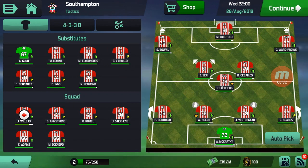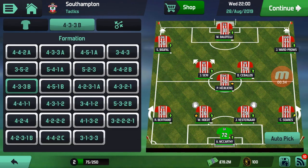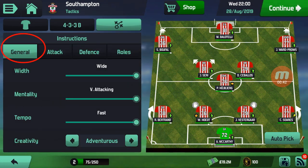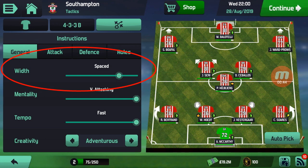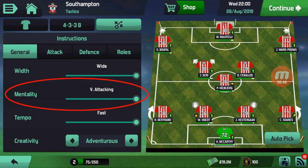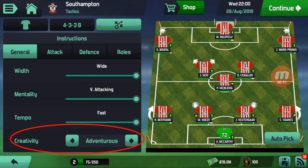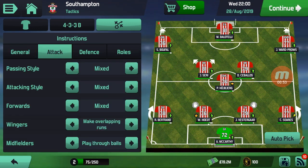So I'm going to be showing you guys how to win every game in Soccer Manager 2020 with tactics. If you go to my formation here, you want to use a 4-3-3 B, and with instructions, you want to make your mentality attacking, tempo fast, creativity adventurous, and attack passing style mixed.